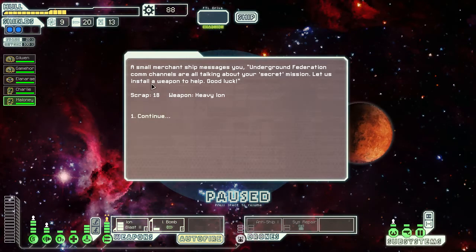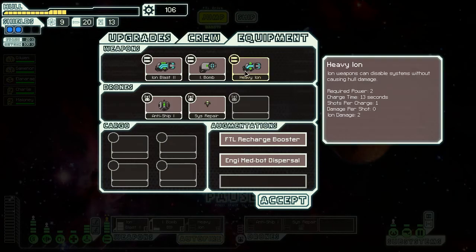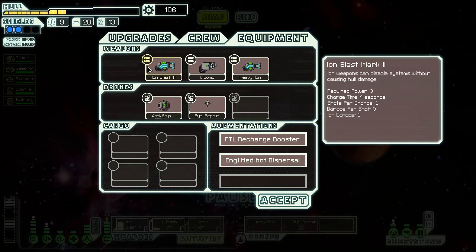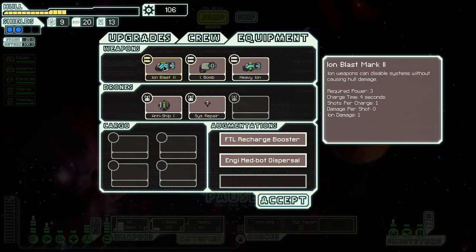A small merchant messages you: underground Federation comm channels are talking about your secret mission. Let us install a weapon to help. Good luck. We get 18 scrap and a heavy ion. What does it do? Iron damage 2, required power 3... actually required power 2. But it takes 13 seconds to charge? Really? It's not a good thing — this should shoot every 4 seconds. That takes more than thrice as long.